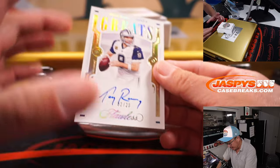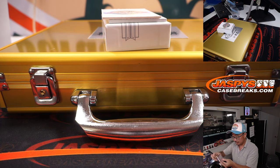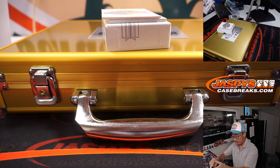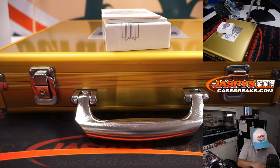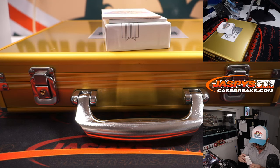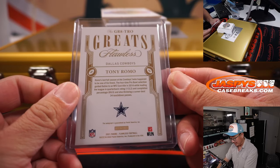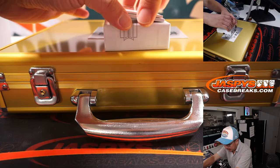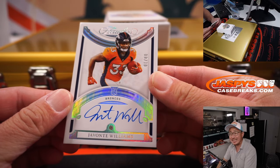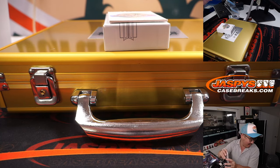Two more and then the encased cards. We've got Tony Romo, two out of 20. Dallas two is going to be for Nick. The broadcaster, the golfer — Tony Romo. The last one here is Javante Williams, eight out of ten, diamond autograph, hitting you with a diamond in the slider box. Denver — Denver is a number block team, so Denver eight is going to be for Jeff.